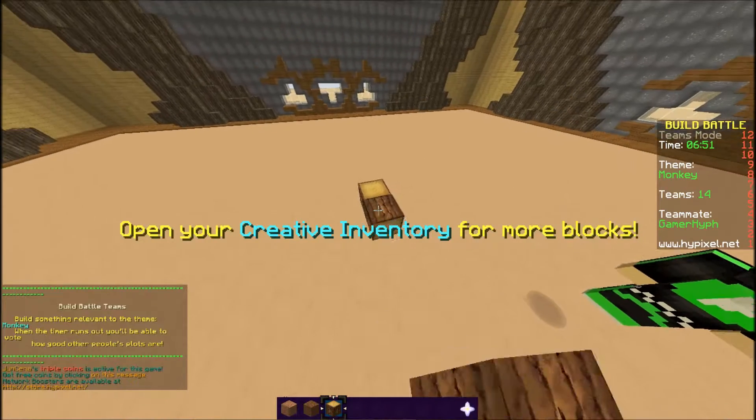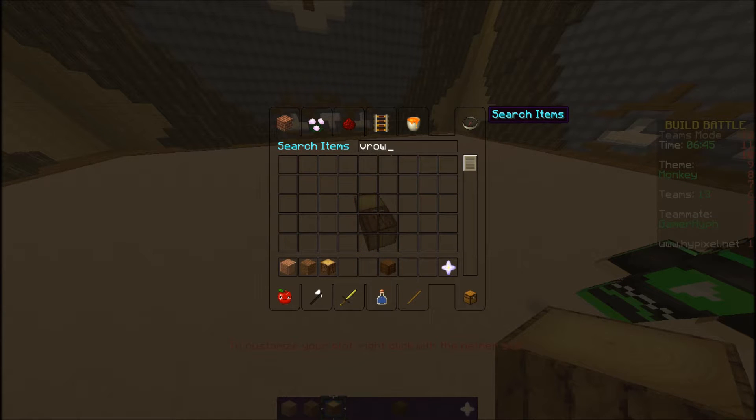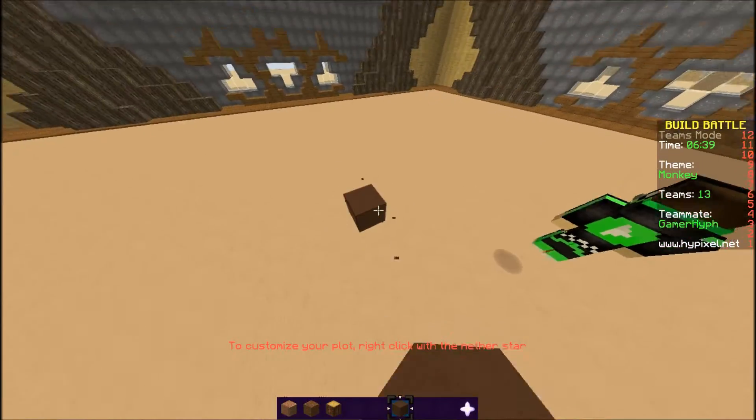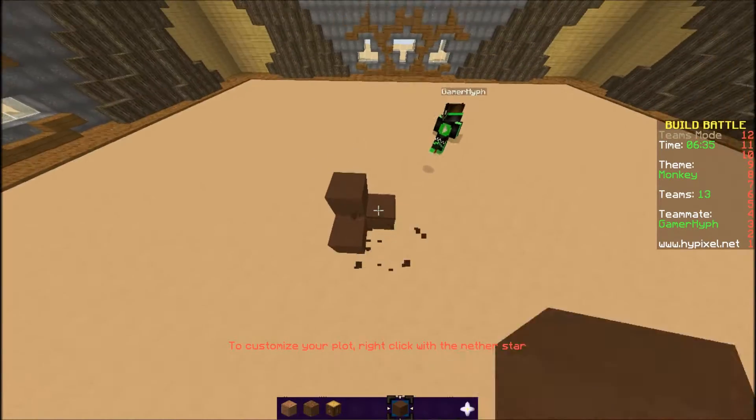Okay, we're gonna need some peach, we're gonna need some clay, we're gonna need white clay, some black-brown clay. Yeah, and why'd you get one?